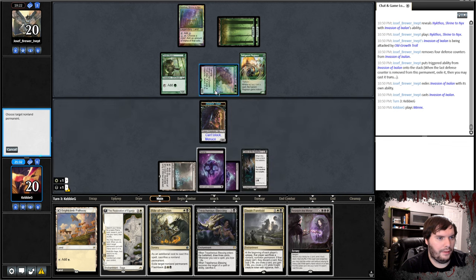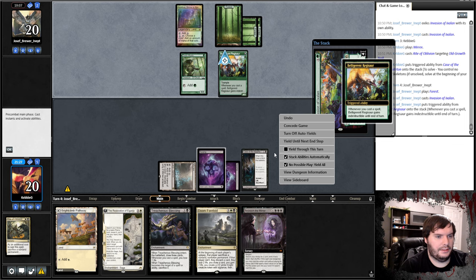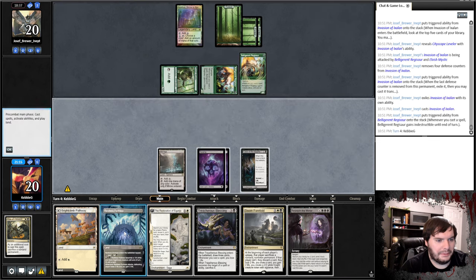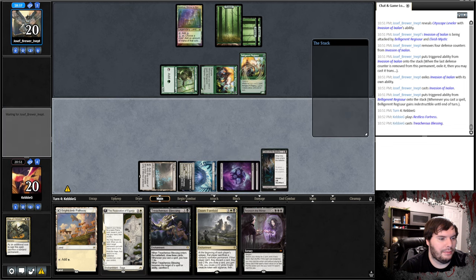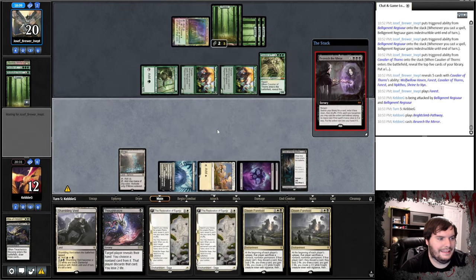We play Amirax, Rite of Oblivion on the Troll to get rid of his devotion, and pass. Opponent solves the Case, plays a Forest, another Invasion, and a Cityscape Leveler — that's really good for him. Shoves in for five. We take it. He has one point of damage on me. We play Fortress — Doom Foretold seems bad. I can't Beseech unless I tap black which sets me back. The game's Indestructible. I could Vanishing Verse it but that wastes a Case. If I play Fortress I'm forced to play Blessing and pass.